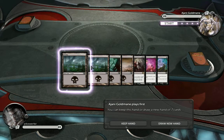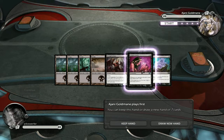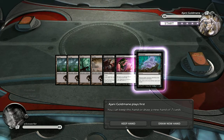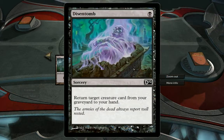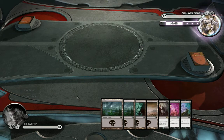I've got four mana. What's this? Blood Gift Demon. Liliana's Caress — ooh, that's a nasty one. Whenever an opponent discards a card. Return target creature card from your graveyard — Resurrection. Not bad, I'll keep it.